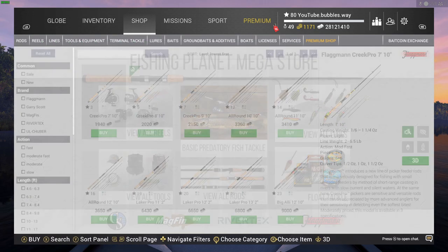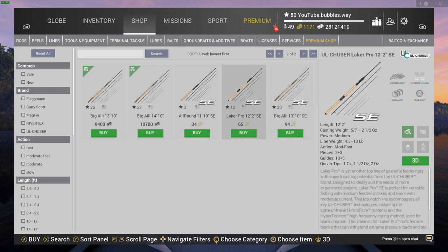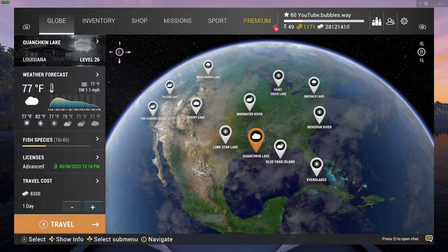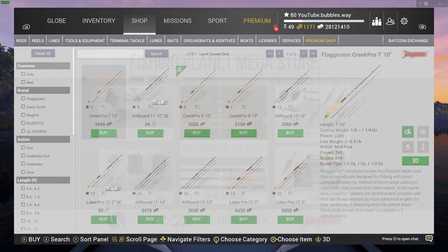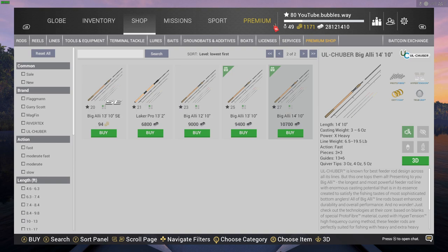Alright, coming over here to the shop, we're going to go to feeder rods. The big alloy rod - obviously you can buy these but some require bait coins. I probably wouldn't recommend spending bait coins at a lower level. So we've got the level 27 rod and the level 25 rod, and they're both big allies. I bought the 27 and the 25 because to get into this place you've got to be level 26, so you won't be able to buy the level 27 rod straight away, but you will definitely be able to buy the level 25 which is 1310 coins - that one's 1410.